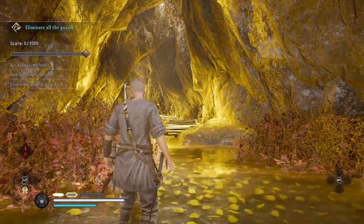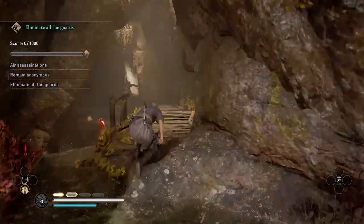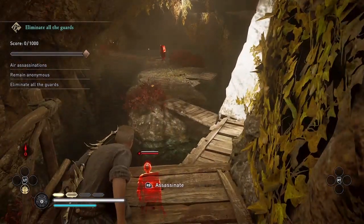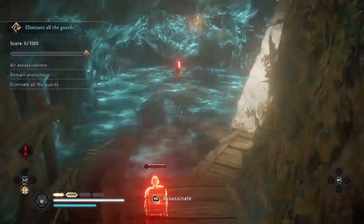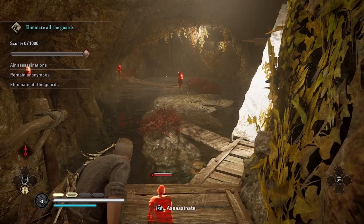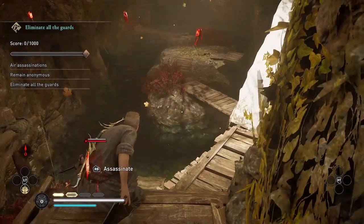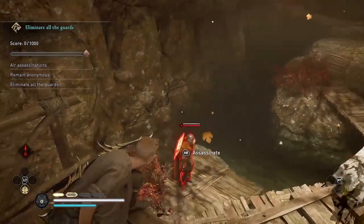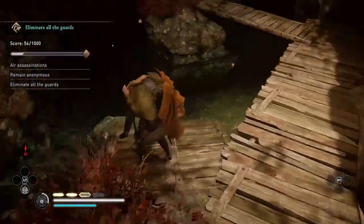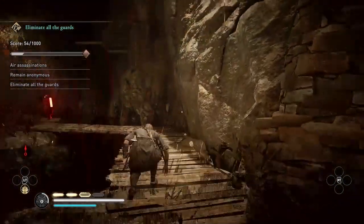I'm going to start right off with air assassinating the guard just below me, but before I do, I'm going to wait till the guard in the middle gets to his rightmost position when he's standing on that small platform over the water. When I do the assassination, I'm going to do the assassin's carry — hold right bumper or R1 to immediately pick up the enemy and drop him in the bushes so the other guards don't detect the body.